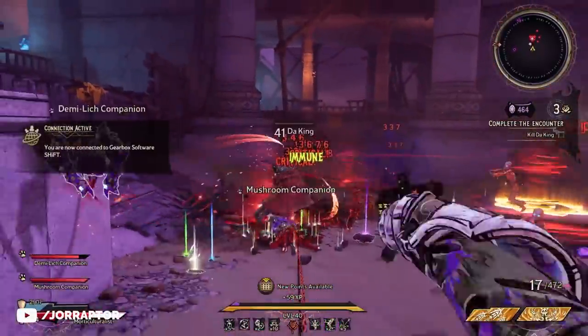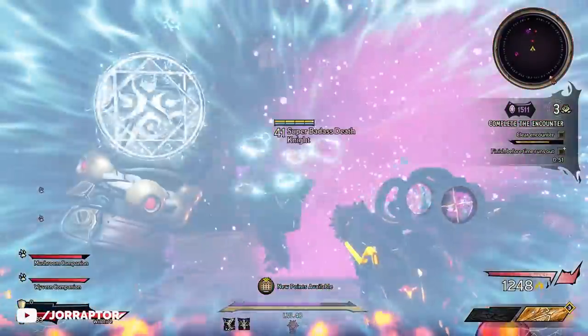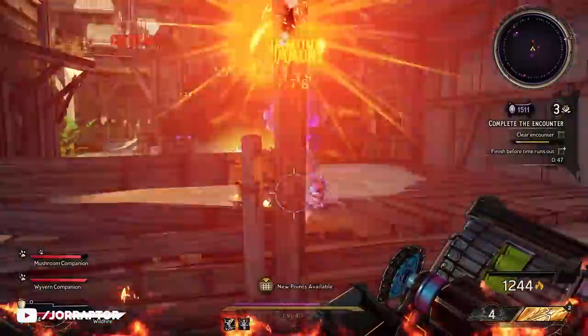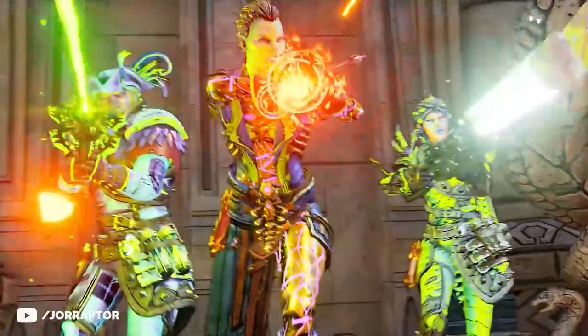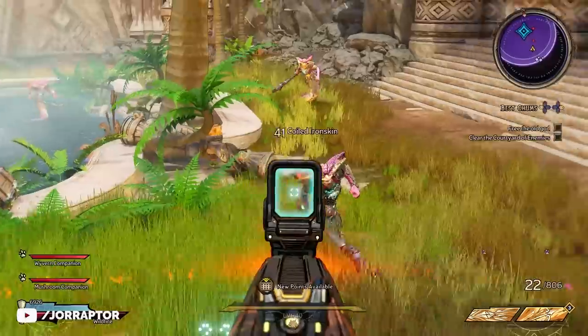Tiny Tina's Wonderlands just got a massive update which brings a huge change to loot luck that a lot of you are going to be happy with. But that's far from the only thing — we also have an increased Chaos level cap which comes with a new tier of loot, and way more. And let's not forget the first piece of Season Pass content, Coiled Captors, which also just released, and I have some mixed feelings about that one.